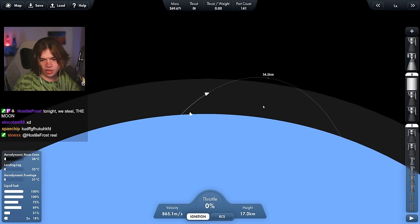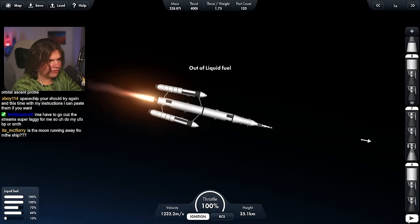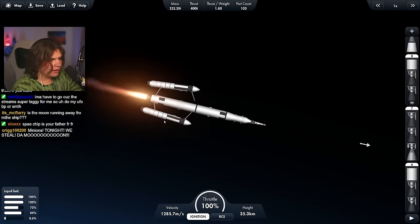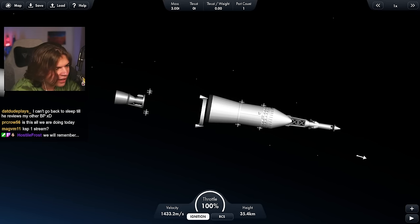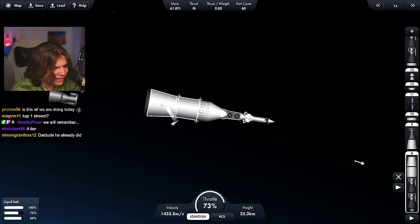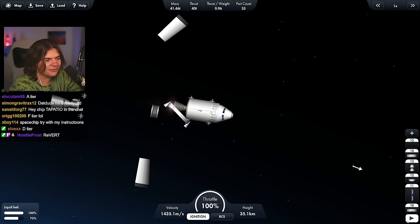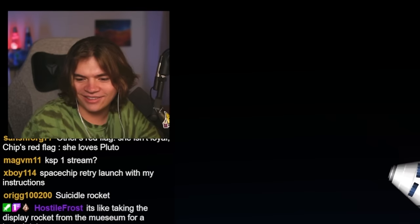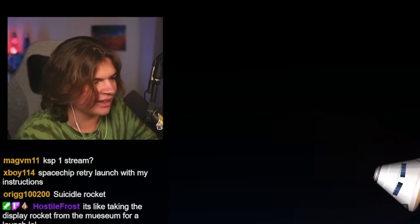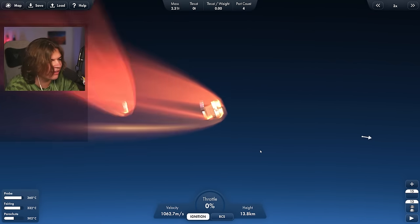We're getting into space. I'll cut the engines and start burning to orbit. Let's see how these break off — not very well. It just broke itself. Is there still an engine in there? Now we just have a command pod. It looks cool but it likes to destroy itself. We'll just go for re-entry since there's no way this is making it. It's like taking a display rocket from a museum for a launch — it looks really cool but doesn't work very well.